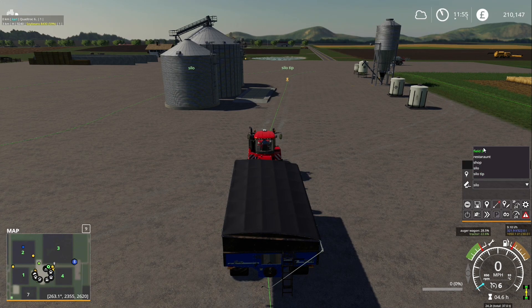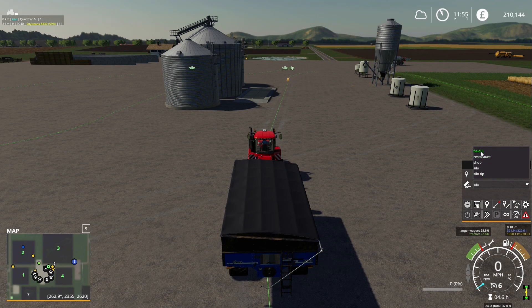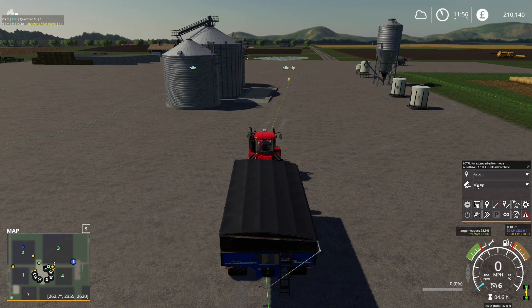Now we've got four options. We want 'field 3' as the destination where we're picking up from, and 'silo tip' for where we're delivering it to.